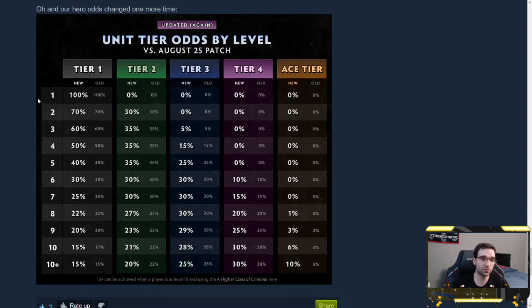The last change is that unit tier odds by level have been readjusted again. The big takeaway is there's now a 1% chance for Aces at level 8, 3% at level 9, and 6% at level 10 — going back to the old tier 5 odds. Tier 4 units are untouched and still higher than they were a long time ago. They basically took percentage from tier 1, 2, and 3 and added it to the ace tier. I'm not a huge fan of putting this 1% back in, and I'll make an entire video on my thoughts on how legendary tier capstones should be designed in these games.